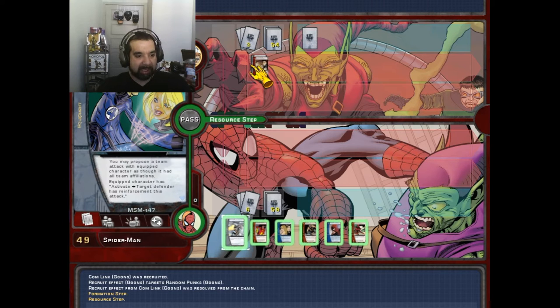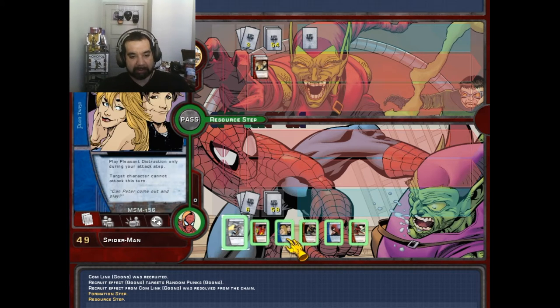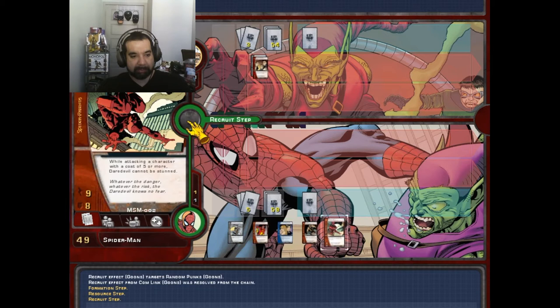We just got a Comlink, so they have all team affiliations, so you can team attack and activate. Target defender has reinforcement — yeah, that's not bad at all. I'm gonna resource Costume Change and pass.